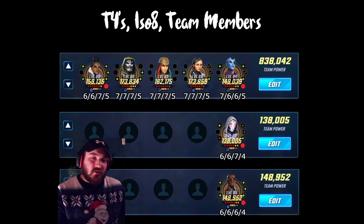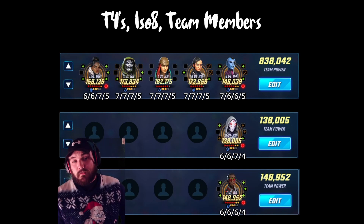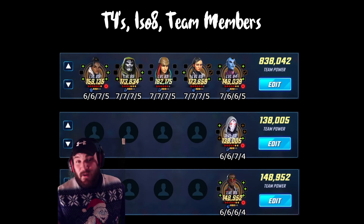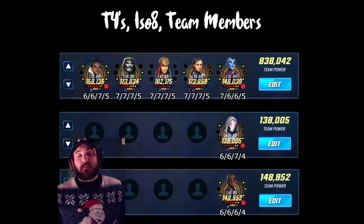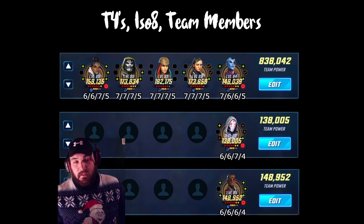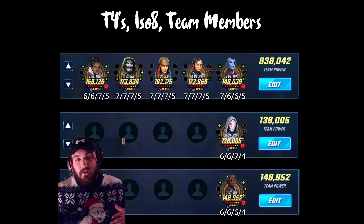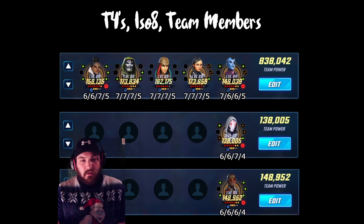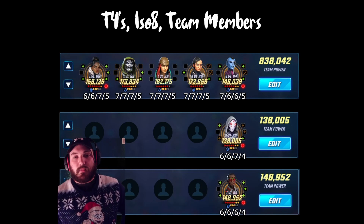Doom: everything. I have him as a Striker because I'm a bit conservative on items right now. I prefer Scare Machine on him because I want Lady Deathstrike as a Striker. Speaking of Lady Deathstrike, everything on her is very impactful. Her bleeds are huge, and ability level affects the damage of bleeds - very important. I like her as a Striker. Argument can be made for Raider, and Raider is probably the better overall ISO choice for War and Raids, but I like Striker and I'm not going to change it.